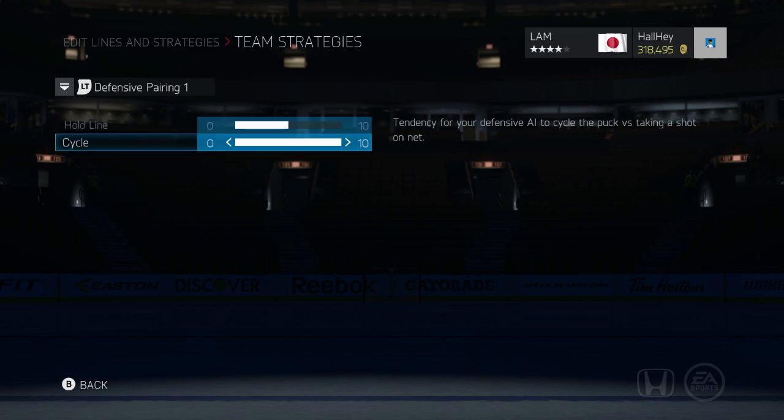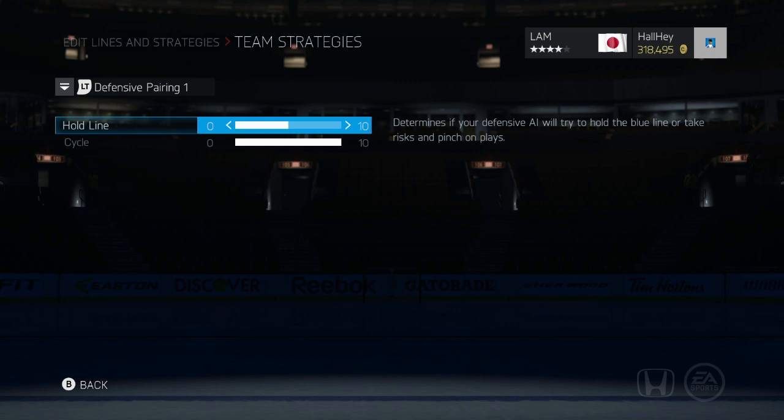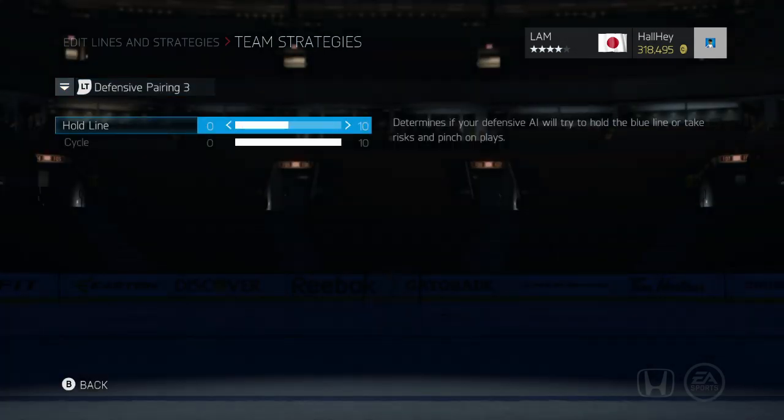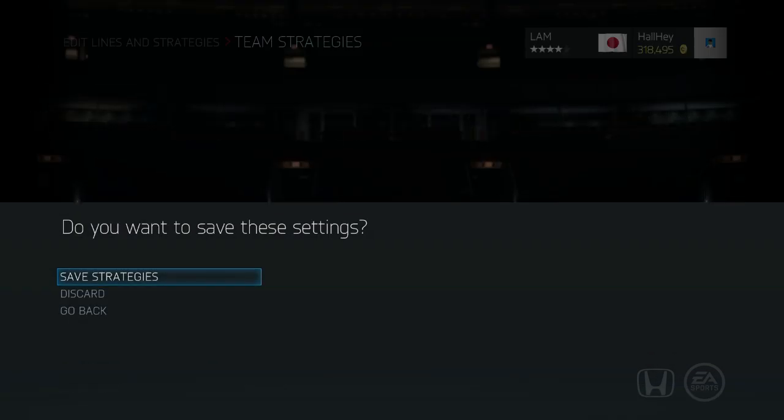For defensive pairing, I like to have a cycle game — I don't like taking shots on net, it feels nerfed this year. For holding the line, I keep it even and let the AI decide whether it's a good or bad idea to pinch; I don't want it risking pinch plays every single time. Every slider is the same for the defensive pairings, so I'll save the strategies and quickly show you how I play defense.